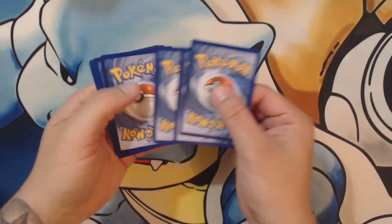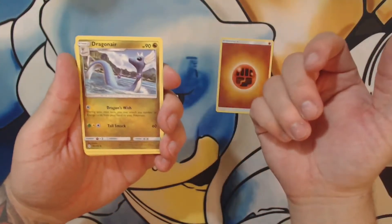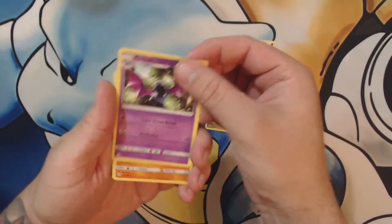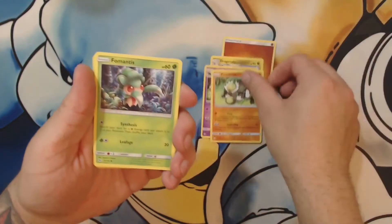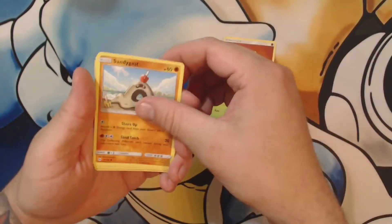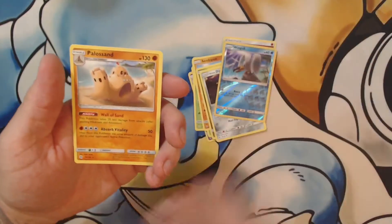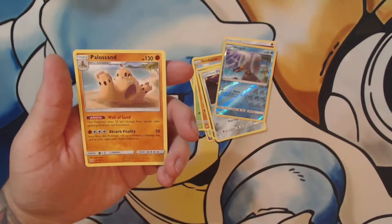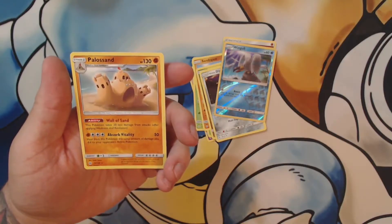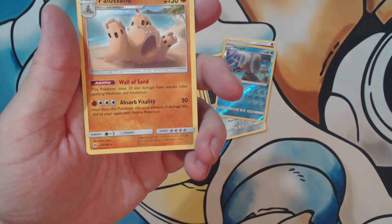That's five green cards in a row - very bad. There's your Dragonair to match your Dratini - it's a good looking card. Golbat, Passimian again. There he is - the pile of sand, Sandygast. That's actually a pretty cool little ability though - it's not bad.